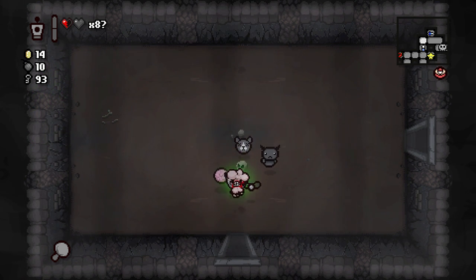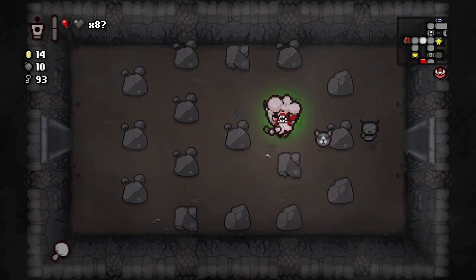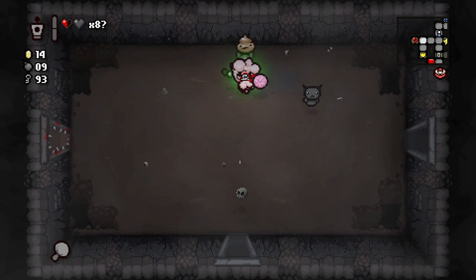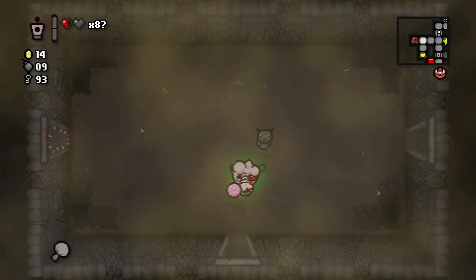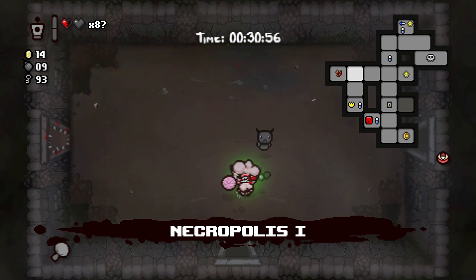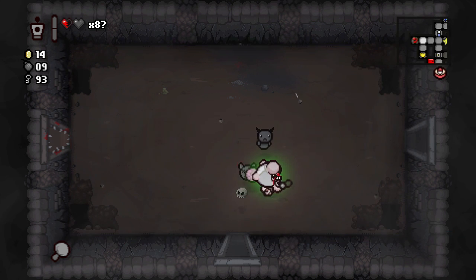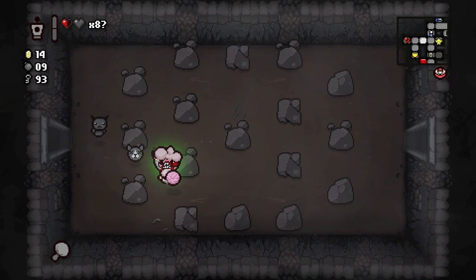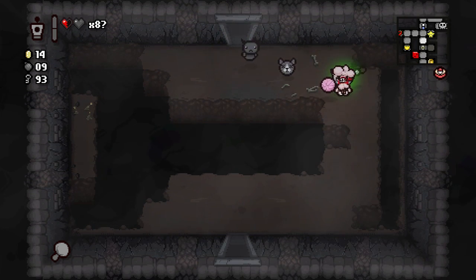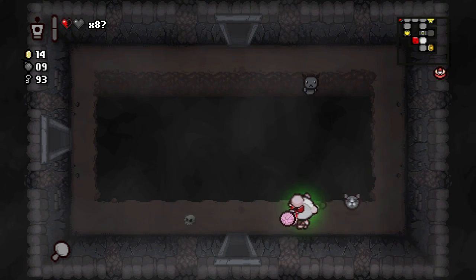Super secret — nope. Let's look for the super secret, get some health back or try to get a health up. There might be a red heart room, and you know — Dark Bum's favorite room. Where's it gonna be? It could be off that one room we haven't visited yet, or all the way down by the shop. If we can get some health up that's definitely gonna help us.